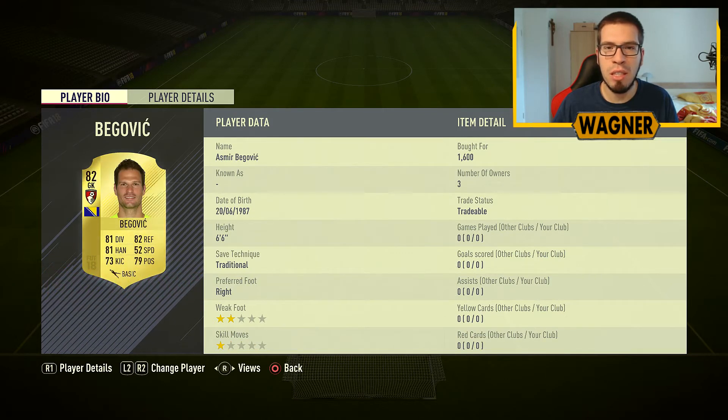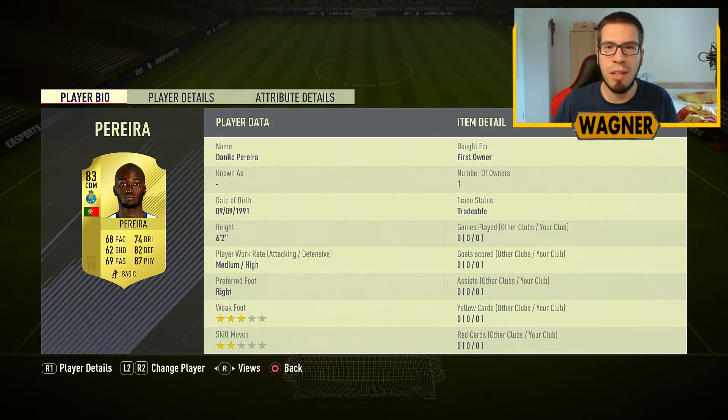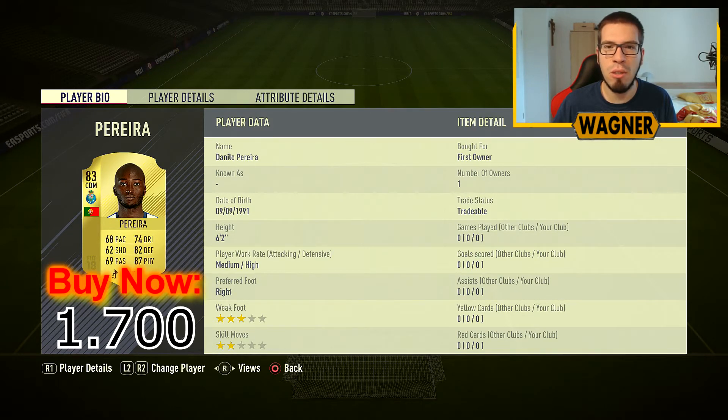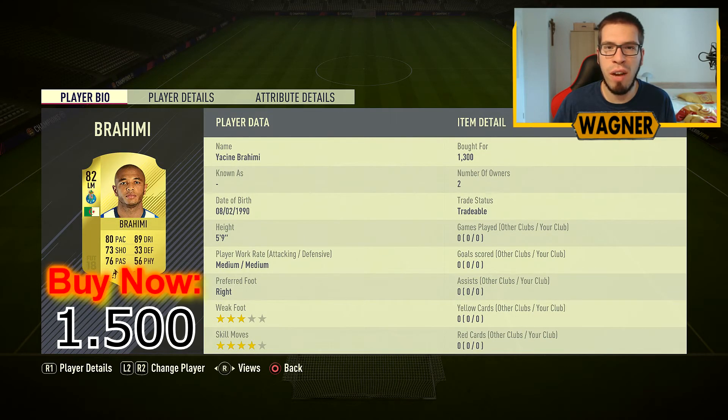Then we have another goalkeeper in the squad, the 82-rated Asmir Begovic from Bournemouth, 1600 coins. Next is the 84-rated Danilo Pereira from Porto, 1700 coins. Another Porto player, the 82-rated Yacine Brahimi, 1500 coins.